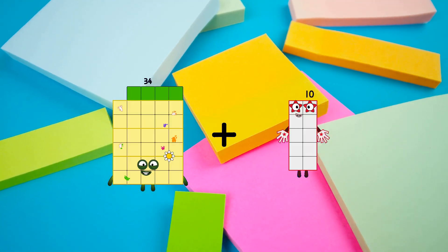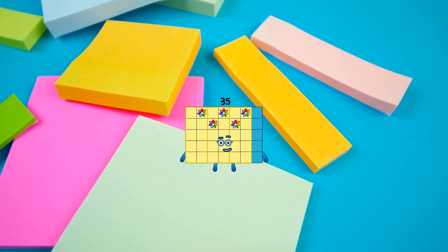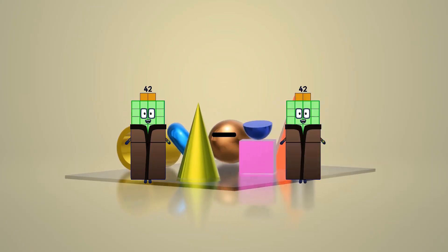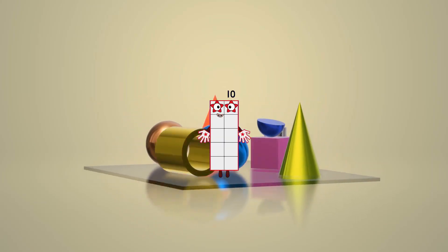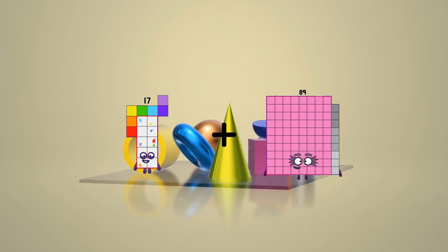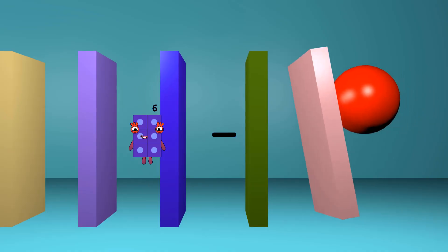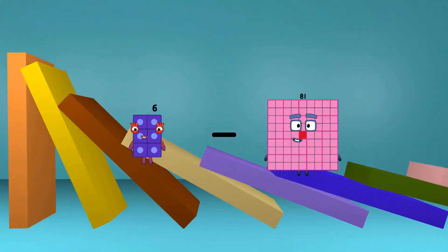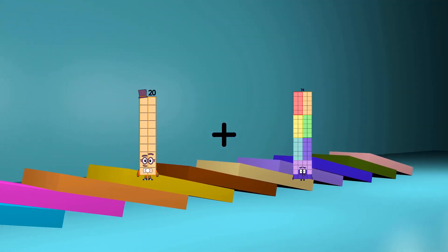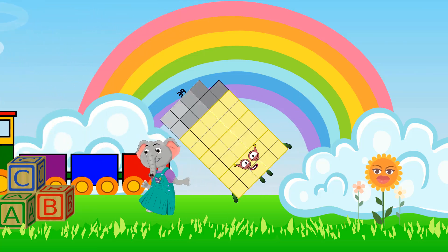34 plus 1 equals 35. 42 minus 32 equals 10. 17 plus 92 equals 109. 6 minus 1 equals 5. 20 plus 19 equals 39.